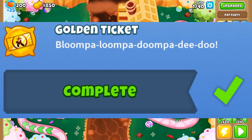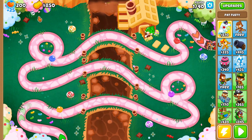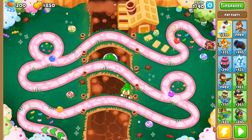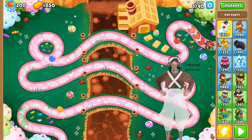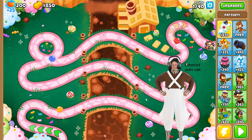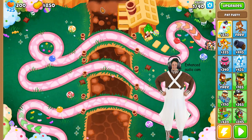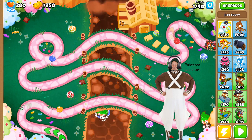Our next achievement, 'Golden Ticket,' is also very easy. We're going to play a little doodad on the map Candy Falls. Start out in the top right corner, hit the door, hit the waterfall, left trees, bottom right little post, bottom right trees, the spinning wheel, and then the bottom left trees. Let's enhance the audio and watch carefully — just follow my lead. What a beautiful little tune.